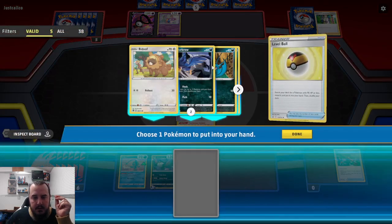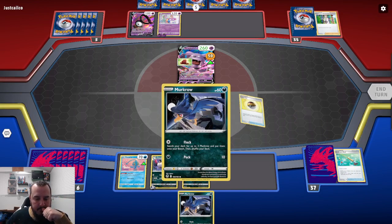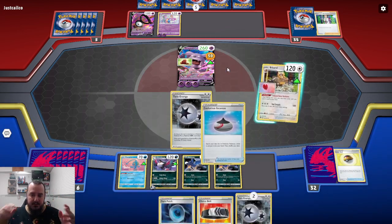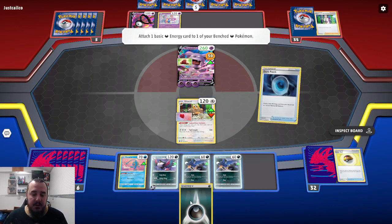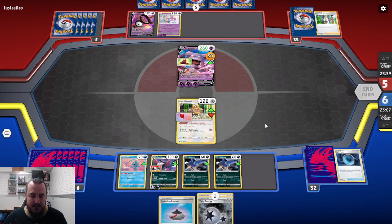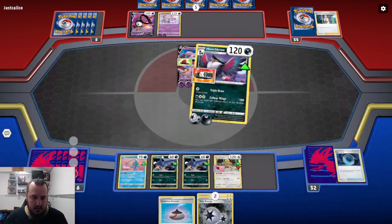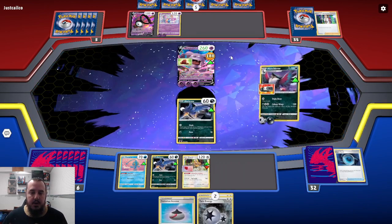Level Ball for the Murkrow. I can play down Murkrow. Dark Patch, Dark Patch, Dark Patch — we got a Dark Patch! Yes! And we hit a Choice Belt. Nice. We are sitting pretty. Haunchcrow doing the 150, switching into the Murkrow. This Grand Bull has 80 health left. It can do the Bull Dash again, and then I'll get the KO next turn.